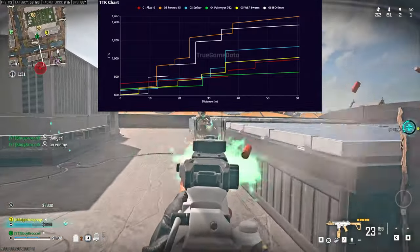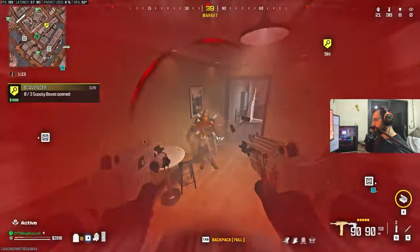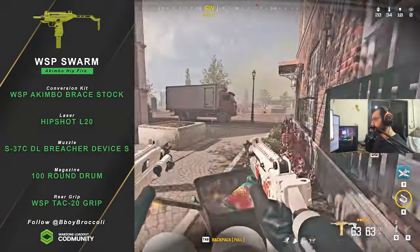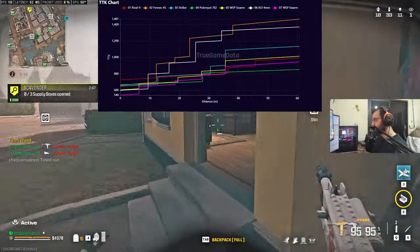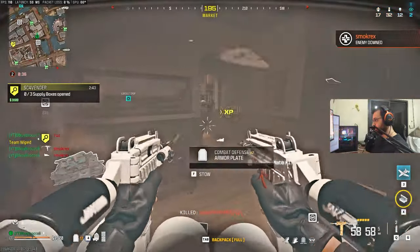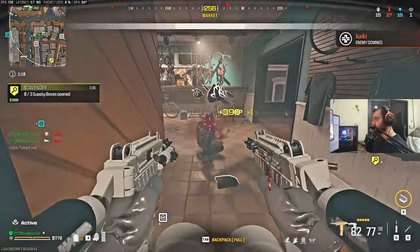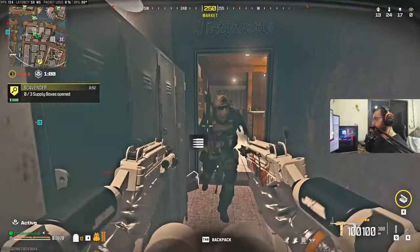If you want something even more broken than the ISO 9mm for destroying people at close range, try the WSP Swarm with the Akimbo conversion kit. The time to kill is even better than the ISO 9mm, and with these attachments you'll have 100% hipfire accuracy even at longer distances. The only downfall is you can't jump, so if that's a concern, go with the ISO 9mm or standard WSP Swarm instead.